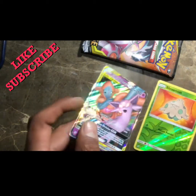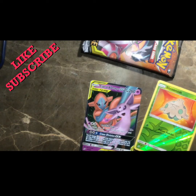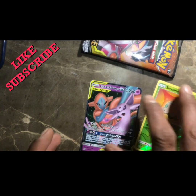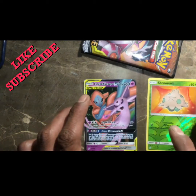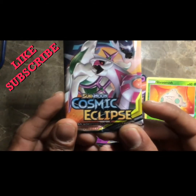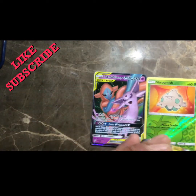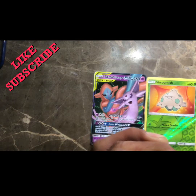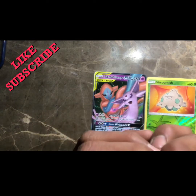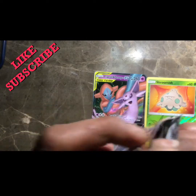Let's put those two right there, get these off to the side - that's what we got right there. All right, let's get into this other pack here - Cosmic Eclipse. I never really learned how to open these properly and I don't want to damage the cards, because you never know what you get in them. I don't want to end up ruining the corners or anything like that.